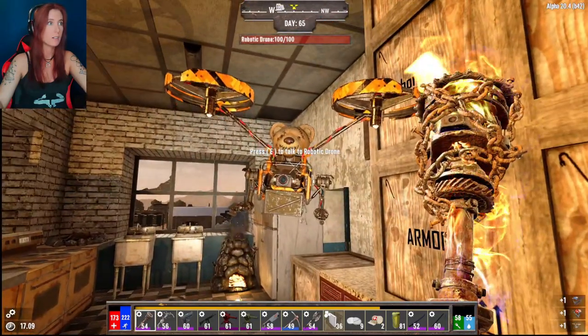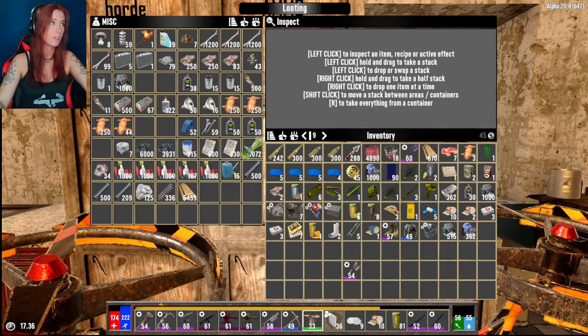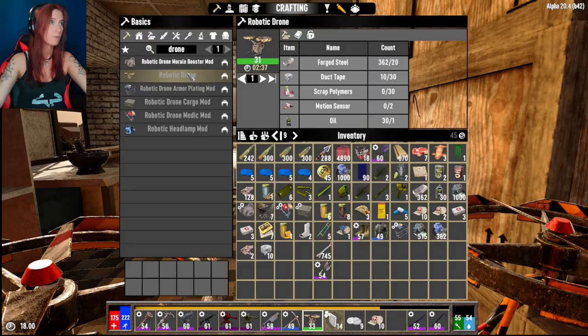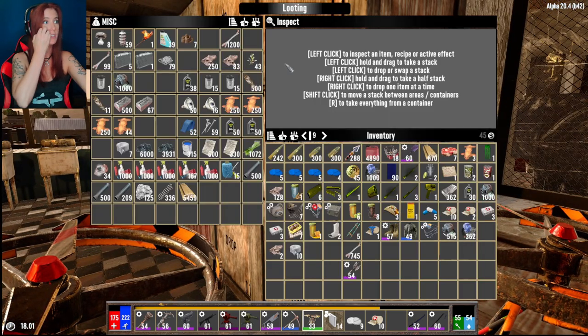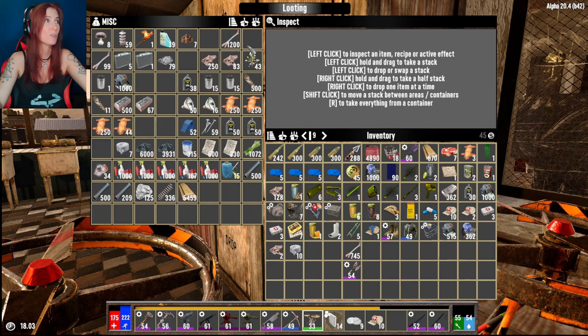What I'm going to do is make another one of you, Lydia. I'm probably going to run out of duct tape. I need two more motion sensors that I do not have right now. Oh my gosh, this is going to take so many resources!